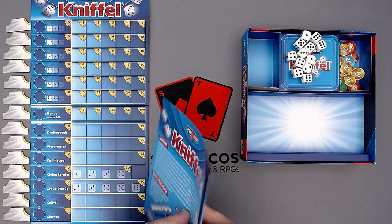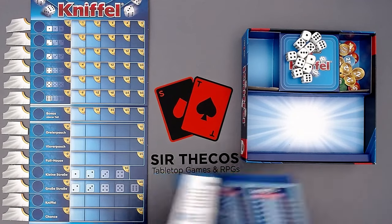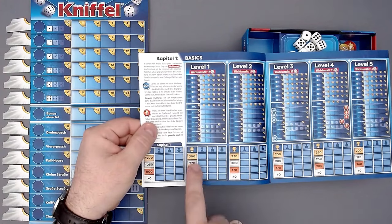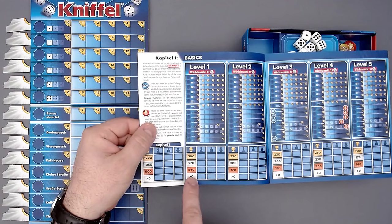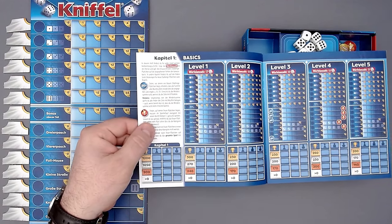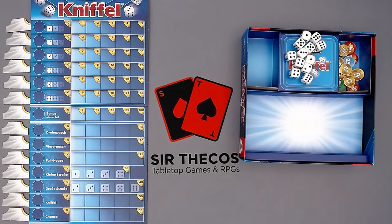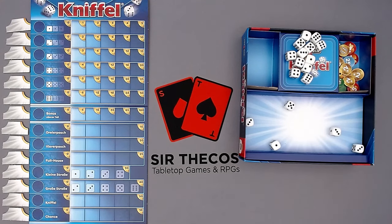We will be playing level one. The challenge book shows the points we need: for bronze (the minimum), we need 240 points, and we get gold ranking with 300 points. I suggest we just get started — I'll roll these dice. I don't have any re-rolls, but what I can do is attribute the dice to the rows. If I don't want to attribute one, I can remove it from the game.